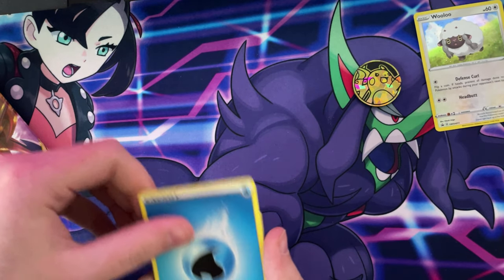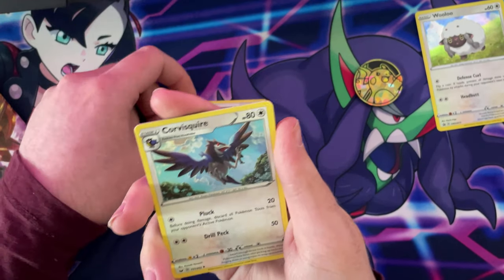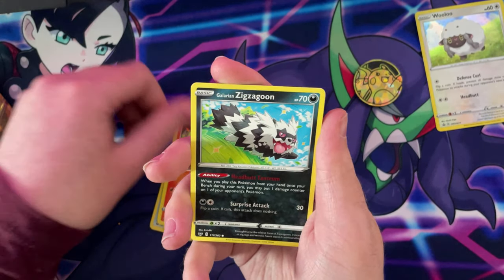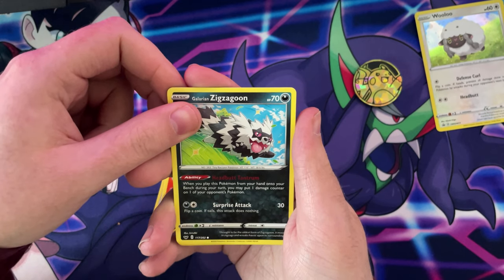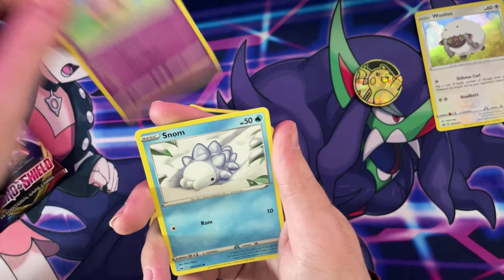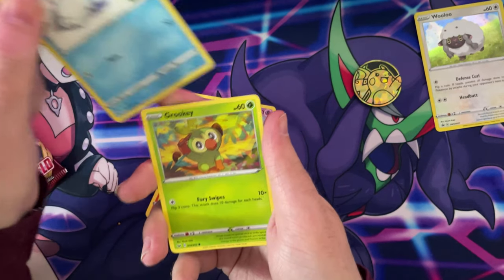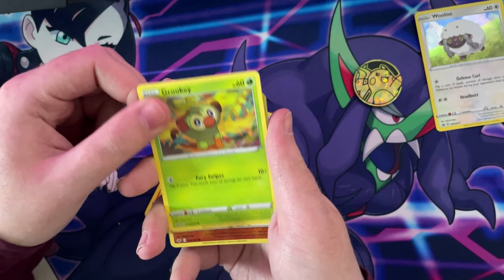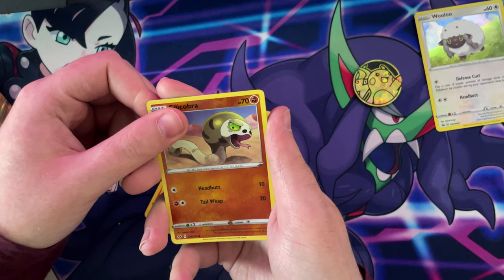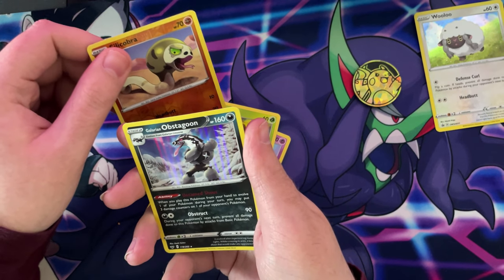Water energy. Rare candy. Lum Berry. We get whatever that bird is. We get a Sizzlipede. We get a Galarian Zigzagoon. We get a Munna. We get a Snom. We got a Grookey. We got a Reverse Holo Silicobra. And for our holo — we have a holo Galarian Obstaboon. Nice.